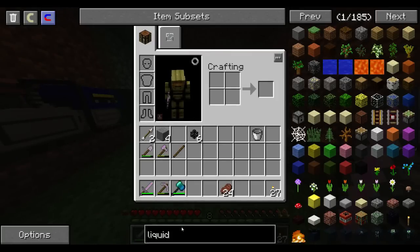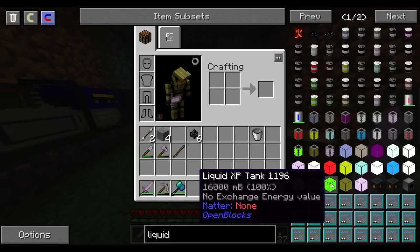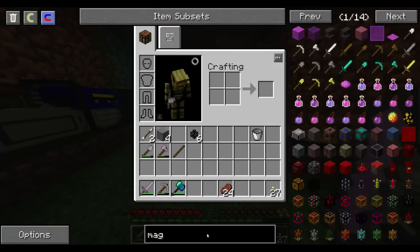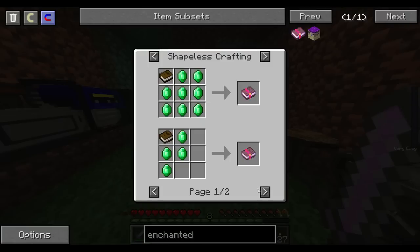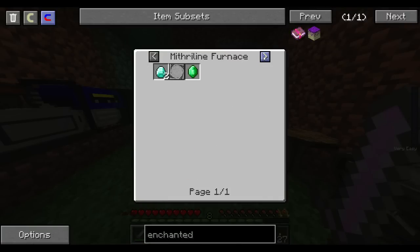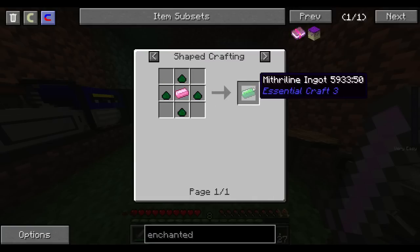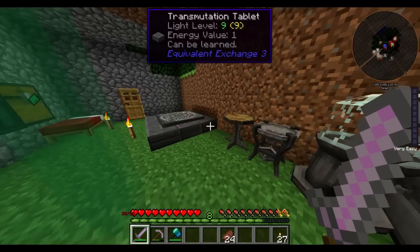I wonder if there's another way to get EMC. I wanted to look at magical wood or enchanted books. Magical wood — no value. Enchanted book — no value. Dang. How do you make an emerald? What the hell? How do you make a Mithrilin magical ingot? Is this all Essential Craft? Oh my god, that stuff's so cool!